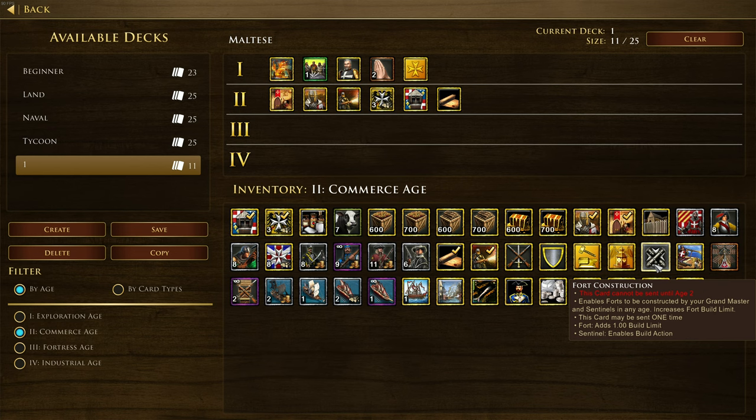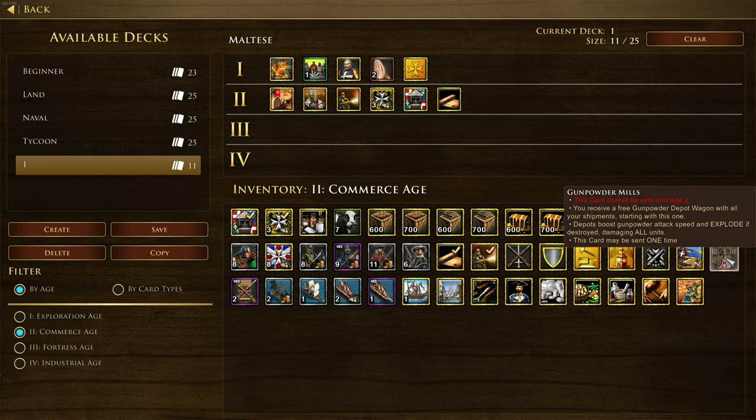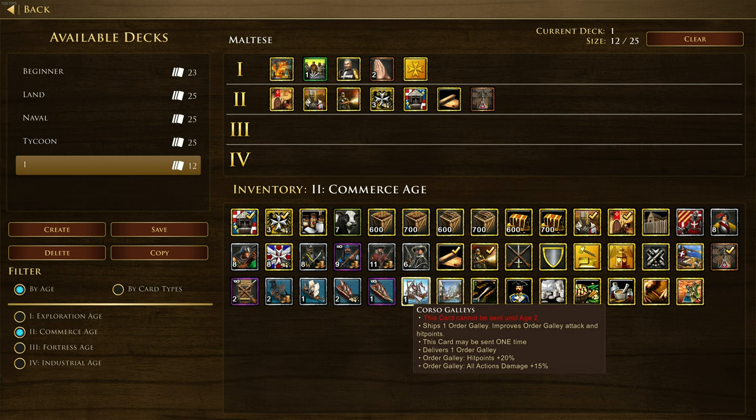Wall Guns improve the attack and range of nearby sentinels - interesting. We've also got Gunpowder Mills: you receive a free gunpowder depot wagon with all your shipments starting with this one. Depots boost gunpowder attack speed and explode if destroyed, damaging all units. I like the fact that it's in caps - Gunpowder Mills. We've gotta check that one out.